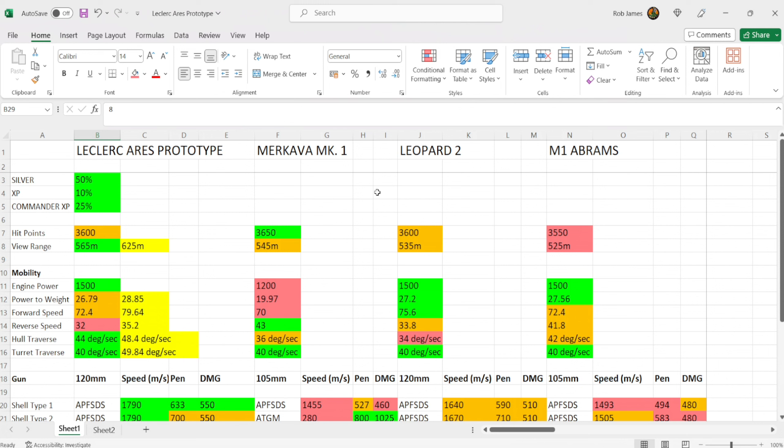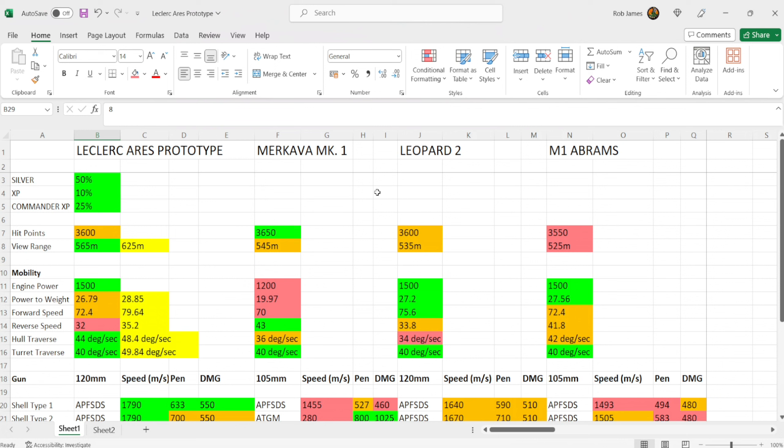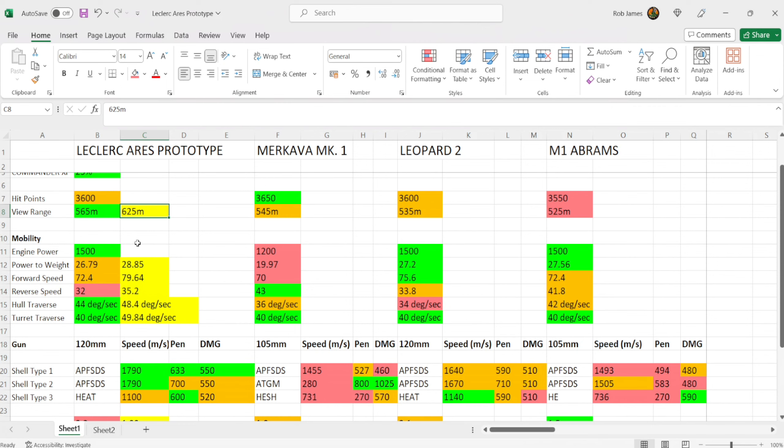For my commander I run: six sense, born leader, rapid loading, steady aim, rapid aim, snapshot, running gun, armor angling, and track mechanics. Six sense and born leader are standard; rapid loading helps DPM; the gun handling skills get it as accurate as possible and it feels very accurate on the move. Armor angling reduces damage taken by 5%, and track mechanics stops me getting tracked in the open. You could swap in an extra mobility skill like offensive driving or clutch braking — there's a skill up for grabs there.